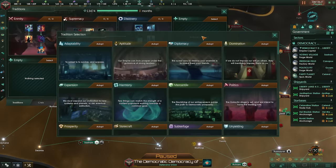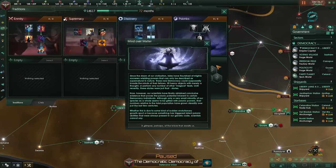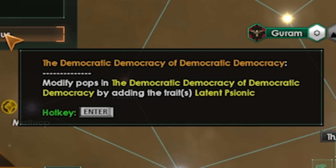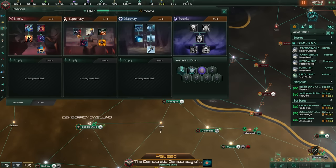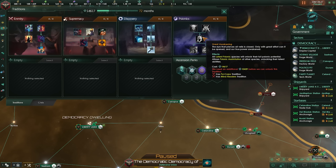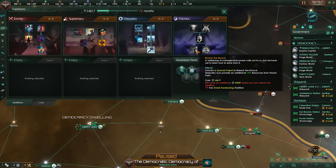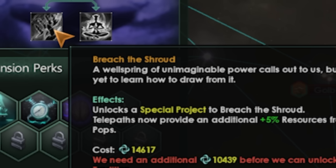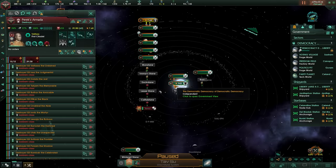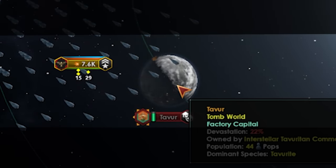We just got the psionics research, so I can now grab the psionics tradition. By adopting this, we're going to give our people a bunch of psionic powers — modifying pops by giving them the latent psionic trait for some pretty nice bonuses. We get a psy corps to basically mind read people and spy on them, as well as unlocking our full psionic potential for even more bonuses later. And of course, at the very end, a very special project which we're going to use to destroy the entire galaxy. At this point, I'm tired of trying to raid this planet — we haven't gotten any pops from it. As a wise man once said: if we can't kidnap you, we're just gonna bomb you.